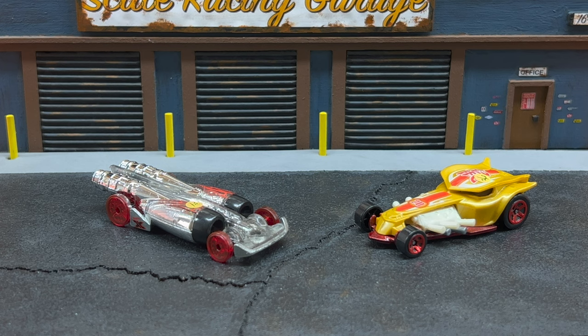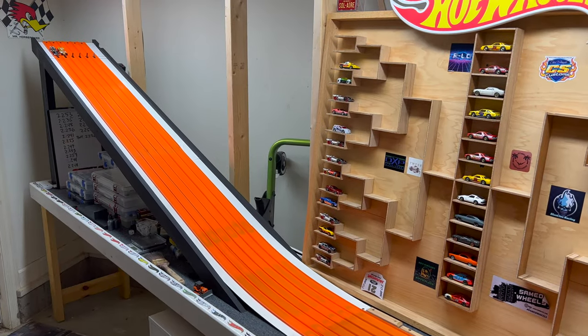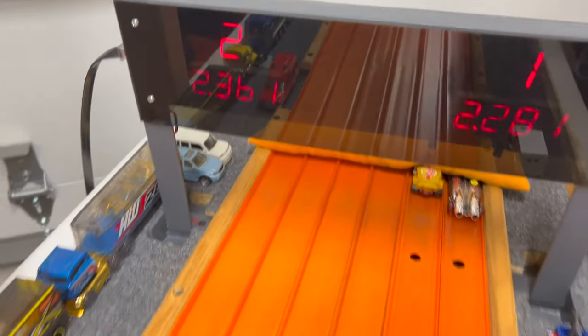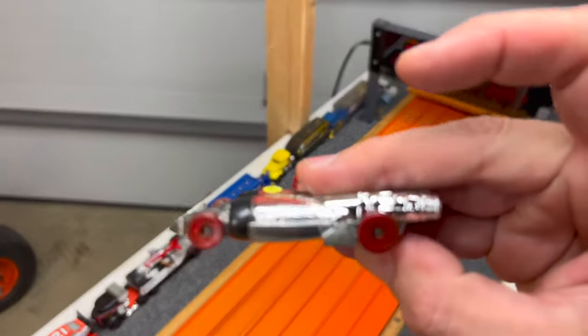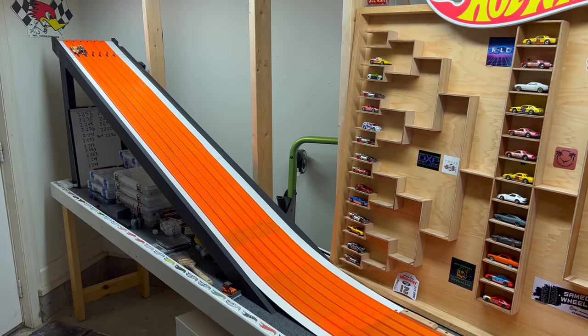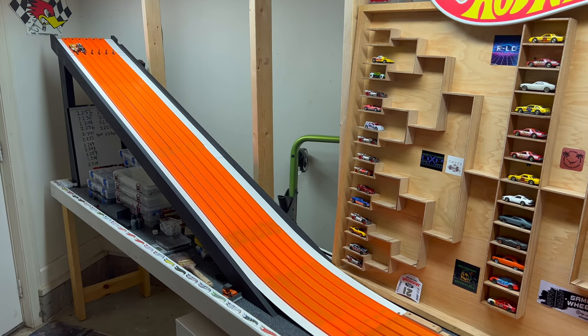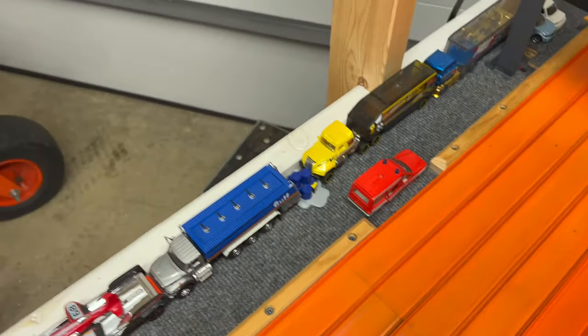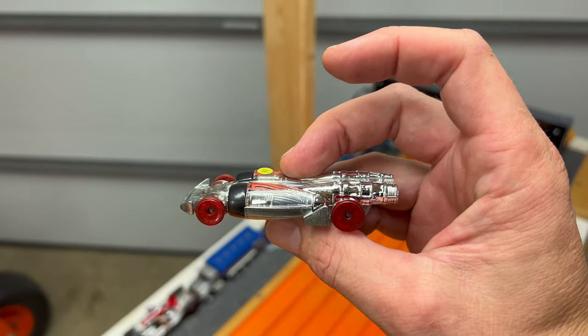Round one starts with K&O Racing's top qualifier Salt Shaker versus Chase Family Racing's Radical Racer, qualifying 33rd. The top qualifier does his thing: 22.81 to a 23.61. After the swap, Radical Racer has a big task — needs to beat 22.81 — but Salt Shaker is too strong: 22.86 to a 23.51. K&O Racing moving on to round two.